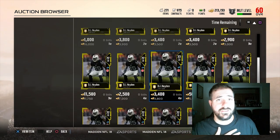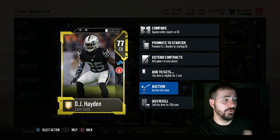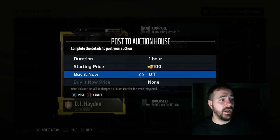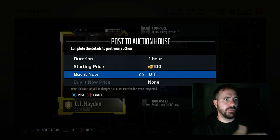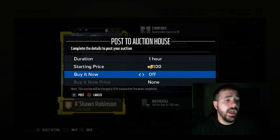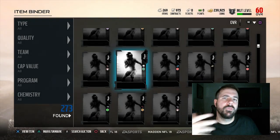For lower-value elites like DJ Hayden at 3k, I honestly put the auction up for one hour starting at 100 coins with no buy-it-now. There are auction house players who know DJ Hayden is worth 3k — they'll bid on him until he gets close to 3k and stop. Even if he sells for 2,500 or 2,000, I'm fine because I didn't have to do any research. I can do this with every player. I don't want to be in the auction house — I want my coins and I want to get in and out.